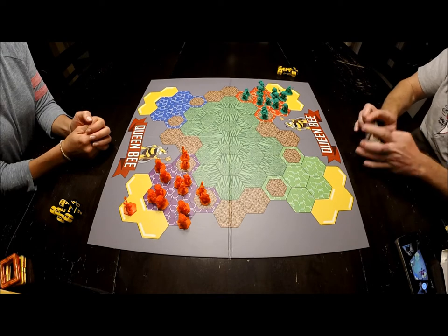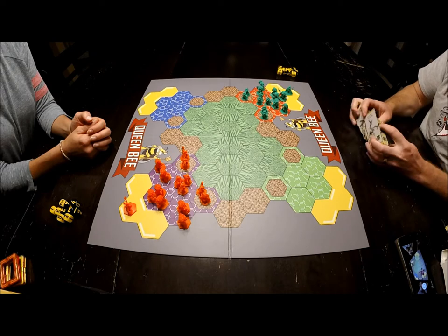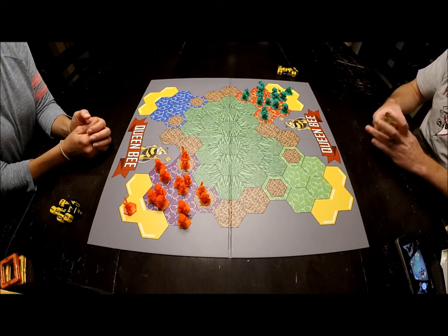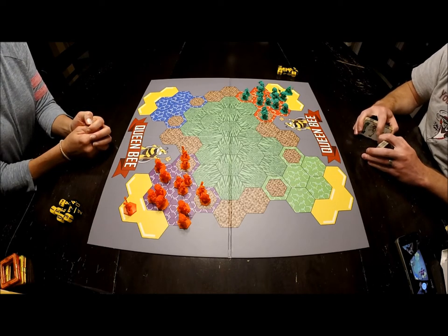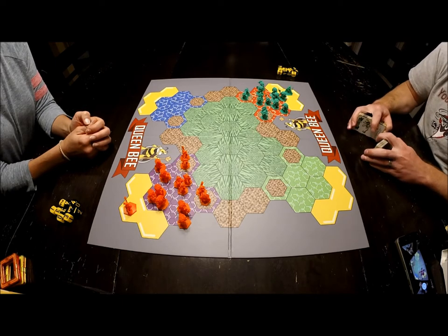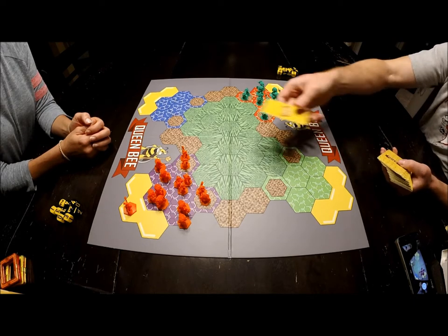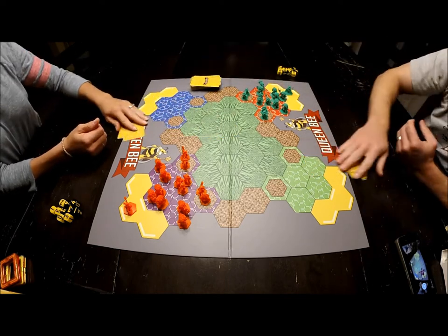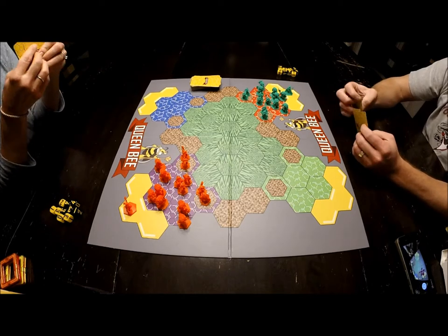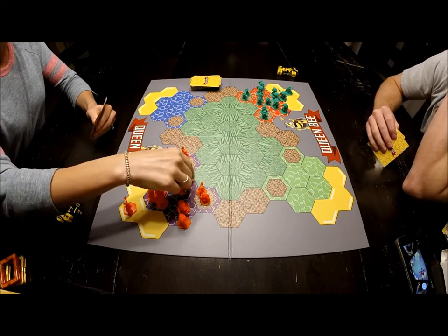We start by shuffling the deck, and in a two-player game you do take out some of the cards — that's explained in the rule book. The royal jelly, the rainstorm, pesticide cards — those get taken out for the two-player game because there's no forced alliance action going on. We'll let Larissa start the game and see how long it takes me to beat her.